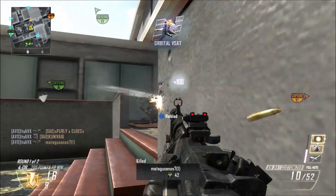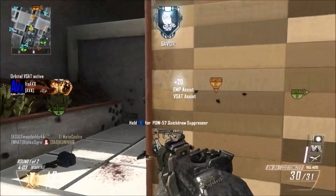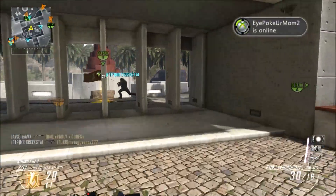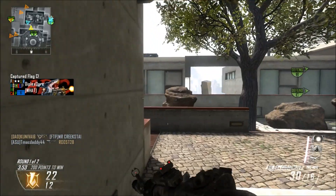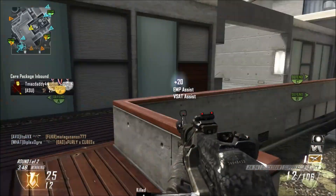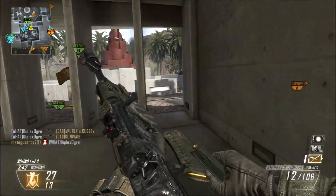I still want to get a double nuclear for you guys, but this is a pretty insane gameplay. I'm going to be talking about how to get a nuclear, and the main points I'm covering in this video are: your gun, your perks, your game type, and your killstreaks. First of all, your gun - if you're like me and you're using a submachine gun, you rush like crazy.